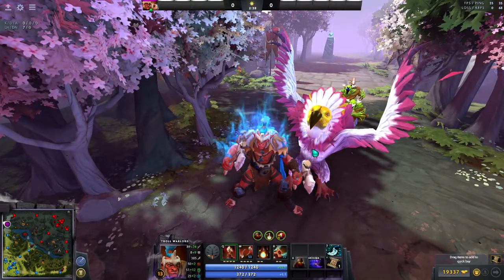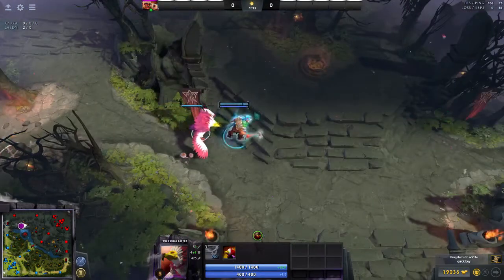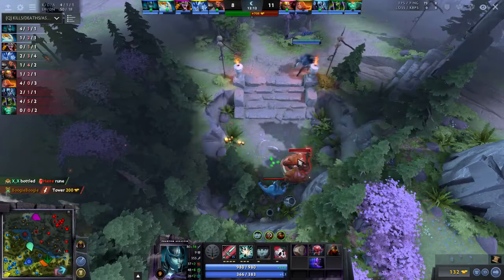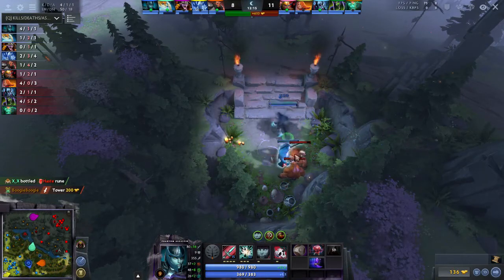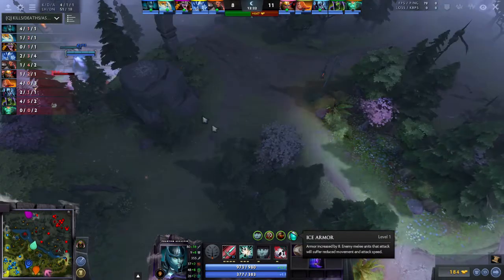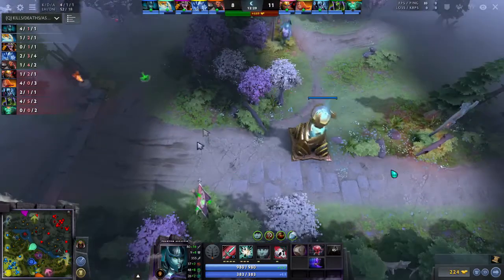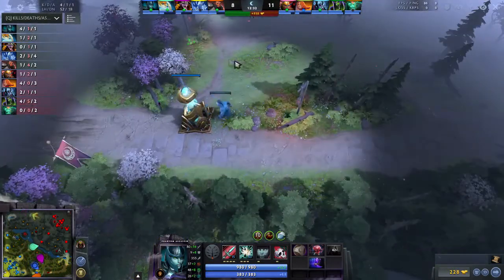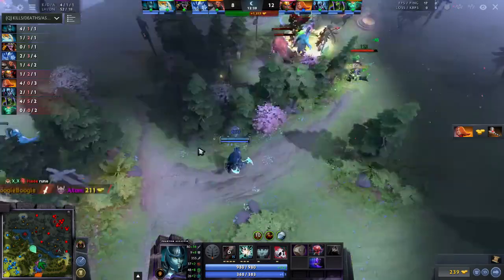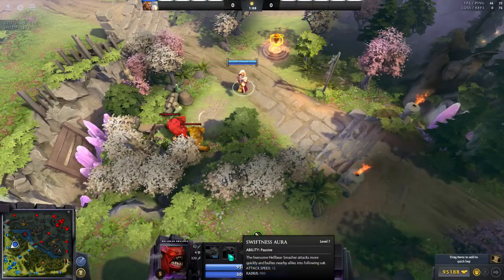There are other good auras too. The Wildwing camp's big Wildwing has a Toughness Aura giving each unit 3 extra armor — great if you want to push a tower. But if you just want armor for yourself, there's a better option: the Ogre Frost Mage. He has an active ability you cast on yourself that gives 8 armor, and if someone attacks you while you have this buff their movement speed and attack speed get slowed. Eight armor is a huge amount for a carry. I think it's good throughout the whole game, both early and late.